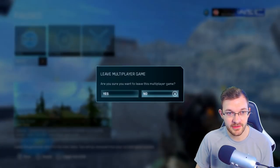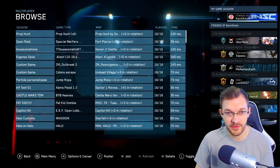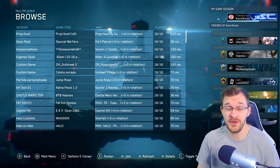If I just want to leave the lobby, just click Leave, and there you go — I'm out of the lobby, back to the main menu, ready to search for a new lobby. Pretty straightforward, pretty easy, and it just freaking works, which is great.